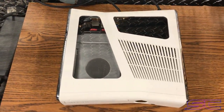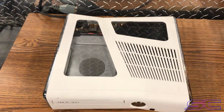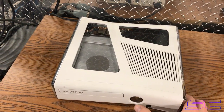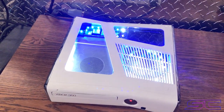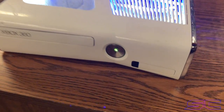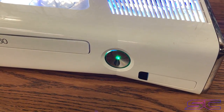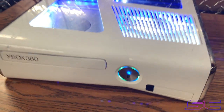Yo guys, what is up? Davis here. So this is another send-in order that wanted the cutout. And they wanted blue and white inside LEDs, and then the same thing for the ring of light. And then they wanted the custom RGB LED — the middle LED that changes colors.